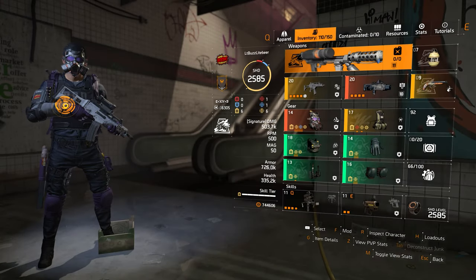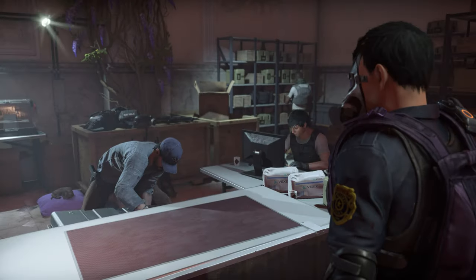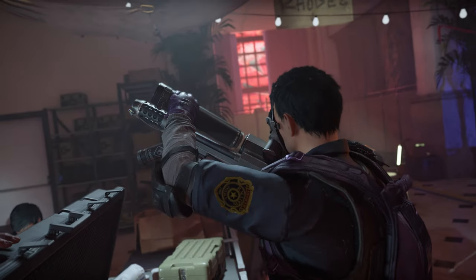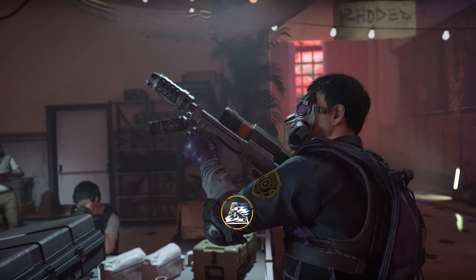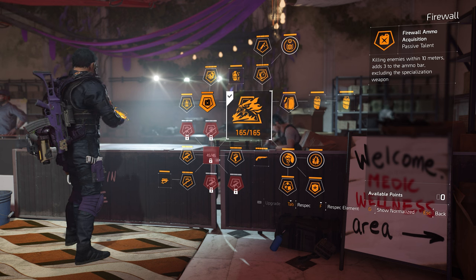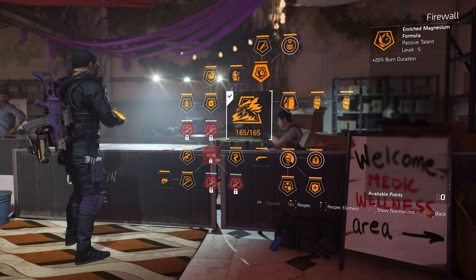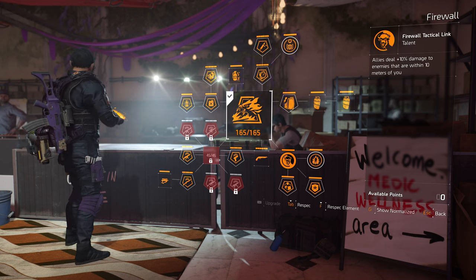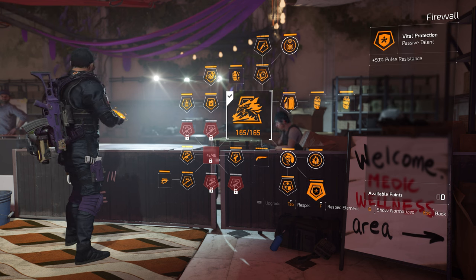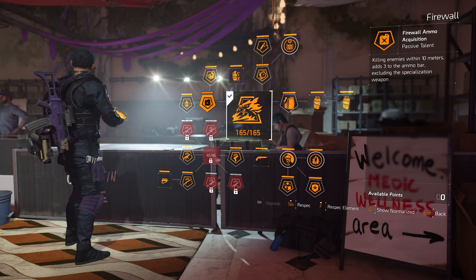Here is my current status build setup, and I'm going to give you some options if you don't have the few exotics shown on screen. Even with these non-exotic options, this build will slap just as hard. For this variant of the build, built on flame status effects, opt for the Firewall specialization. The passive talent Firewall Ammo Acquisition awards flamethrower fuel drops for killing targets within 10 meters. More damage for the flamethrower is obtained through the passive signature weapon damage node, plus 20% burn duration through the Enriched Magnesium Formula passive talent. Make sure to select the correct weapon damage nodes — if you're comboing an assault rifle and a shotgun, pick both of those plus 15% weapon damage nodes.